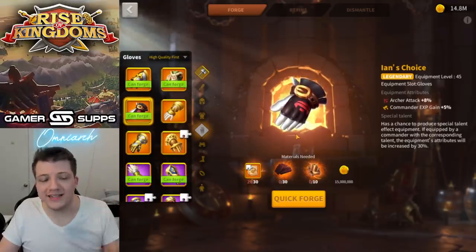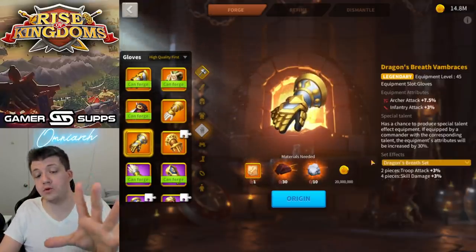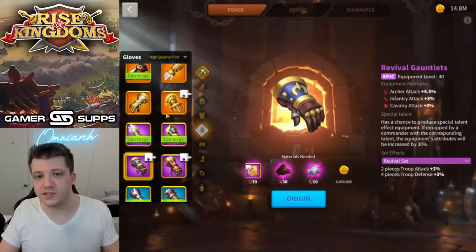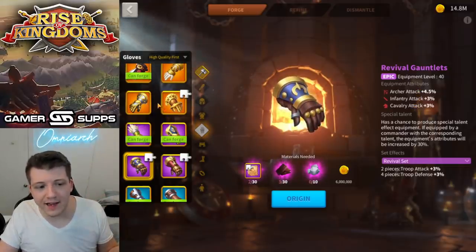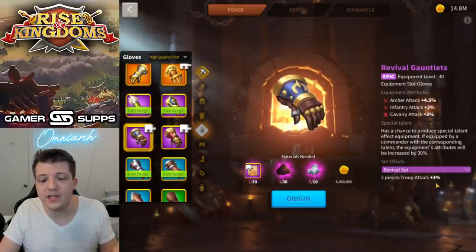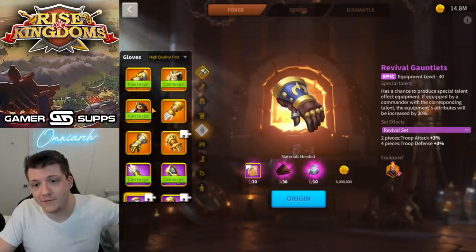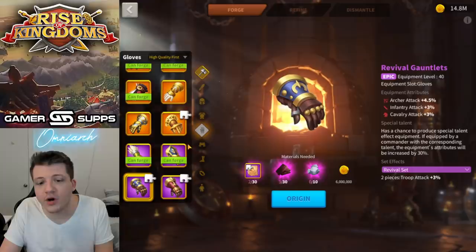Ian's Choice gives you 8% archer attack. Not only is there also an archer set that gives you almost the same stat, but you get the set bonuses — obviously a better choice. I understand the fragments are harder to get, but archers have the Revival Set. The Revival Gauntlets give you around 6% archer attack, which is less than the 8% here, but you also get the two- and four-piece set bonus. Why get this when it's so much cheaper to go for the set piece?